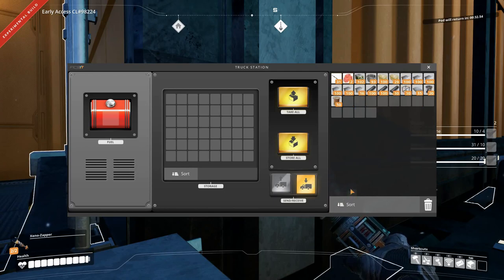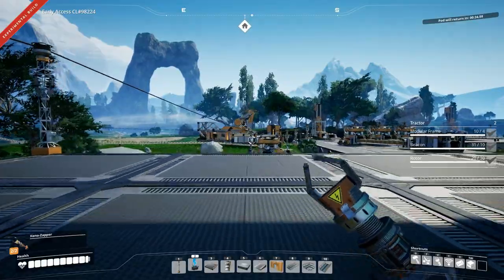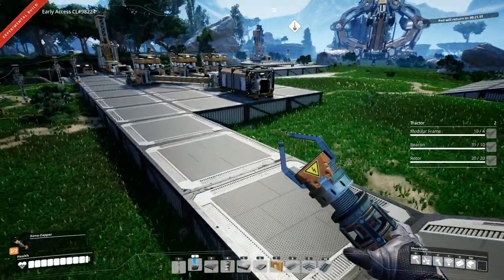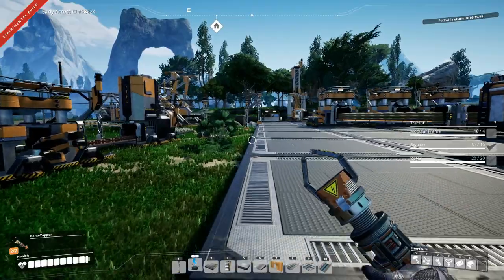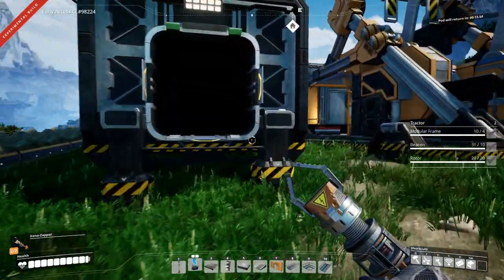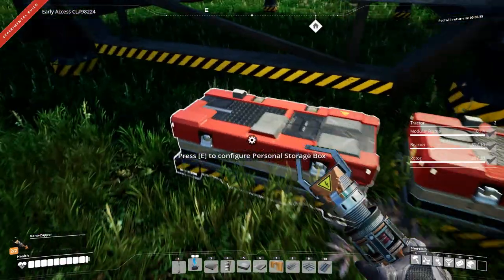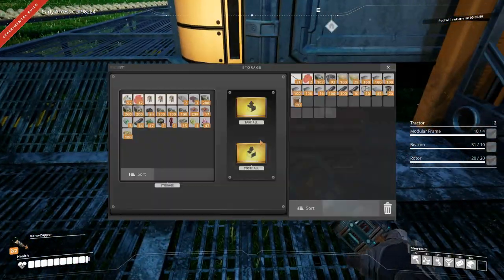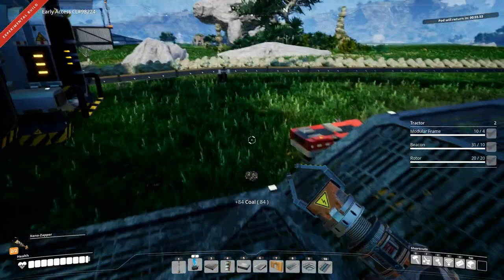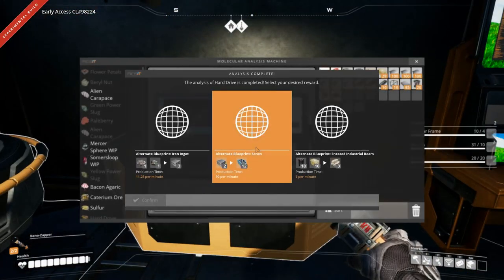We want this to be unloading — good. We need some fuel for the tractor else it won't be going anywhere. I think we have about 80 coal somewhere around here. There we have it — 84 coal. And there comes the pod.